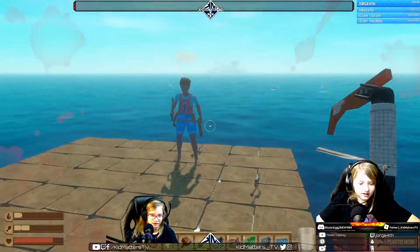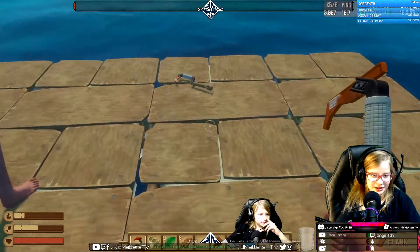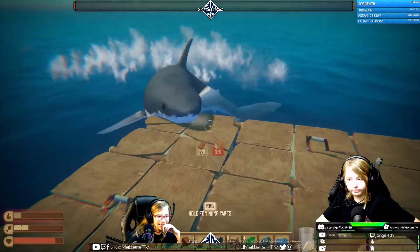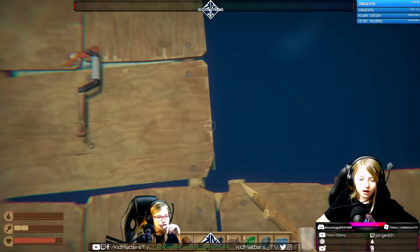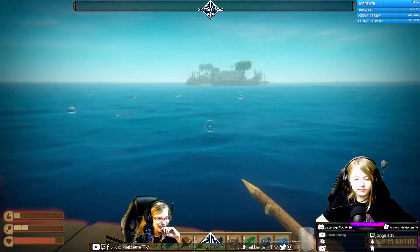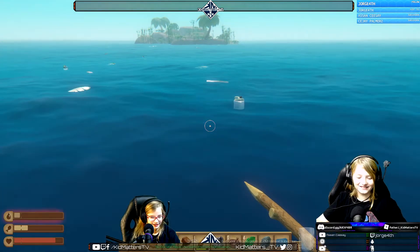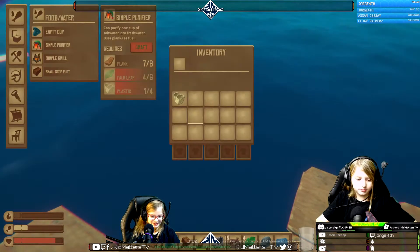How did you drop your hook? Because I accidentally pressed Q. Why do I keep doing that? We need buckets. We need an empty cup — and you guys need to worry about water. Look there's a jug — go collect the jug. Is that water? That's not water, that's bleach! Oh, it's a big bottle of bleach.